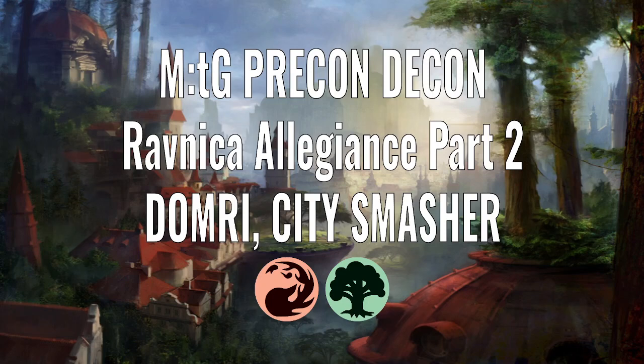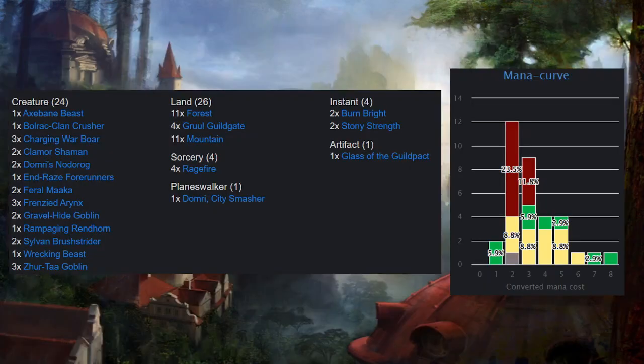Hello and welcome to Precon Decon, the video series where I deconstruct the pre-constructed decks of Magic: the Gathering's history. In this video we're going to look at the second Planeswalker deck from Ravnica Allegiance, which is Domri City Smasher, which is a red and green deck. Let's take a look at the deck list.